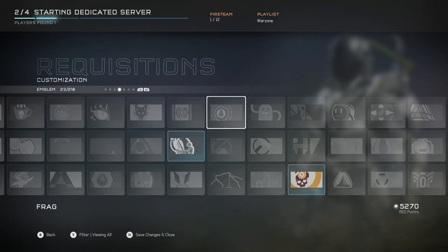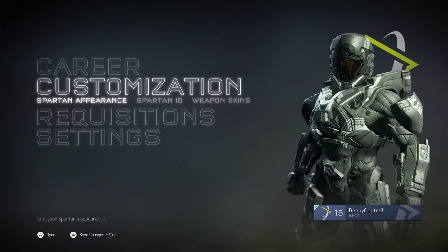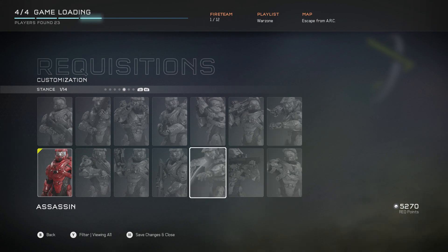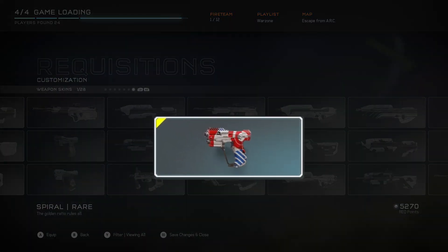Other customisation items you can get from REQ packs include different emblems, like my awesome legendary Halo channel emblem, different stances for your Spartan on your loading screens, different assassinations — which I have unfortunately not managed to get in game yet — and different weapon skins, like my rare Spiral skin for my Magnum.